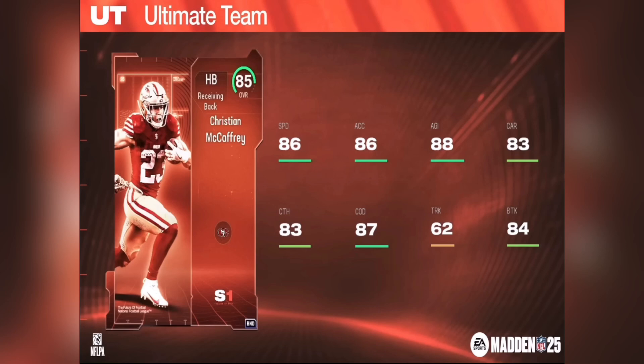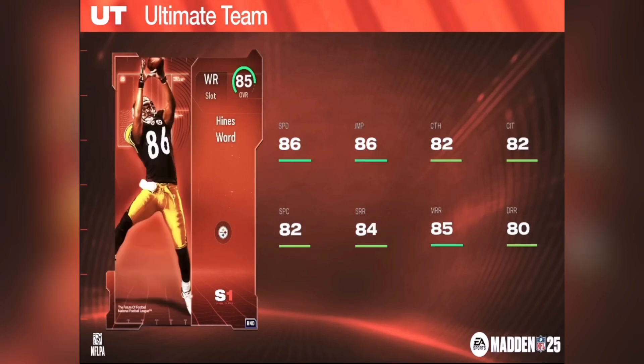If you can upgrade Mike Alstott or Hines Ward — speaking of Hines Ward, we have him right here at number two with 86 speed. That's why he's at number two. 86 jumping, 82 catching, 82 catching in traffic, 82 spectacular catch, 84 short route running, and 85 medium route running with 80 deep route running. This card looks incredible. I would definitely upgrade this card first if it wasn't for the other guy we're going to go over. That 86 speed and 86 jumping is incredible. 85 Hines Ward is definitely going to be a top three receiver in the first week of Madden Ultimate Team, maybe in the second week as well.